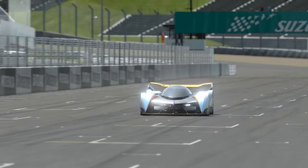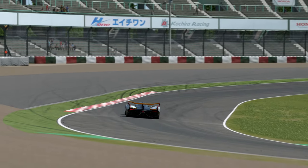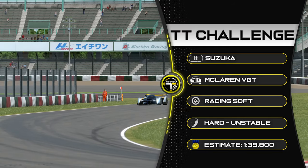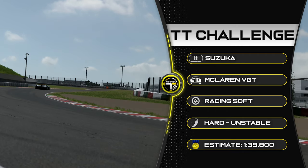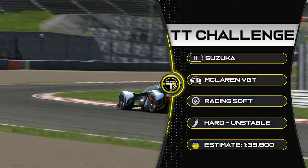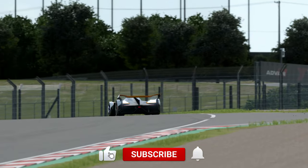Hello everyone and welcome back to a Gran Turismo time trial guide. We're racing the McLaren Ultimate Vision Gran Turismo car at Suzuka on soft tyres. This is hard — very hard in fact. This car can be unstable at high speeds and understeer at low speeds. Gold estimate I've put at 1:39.8, the time I believe you need to get gold. I think the rank one time is going to come down drastically throughout these next two weeks.